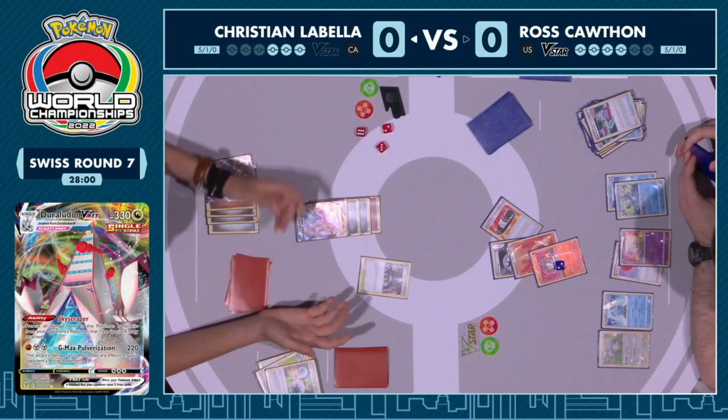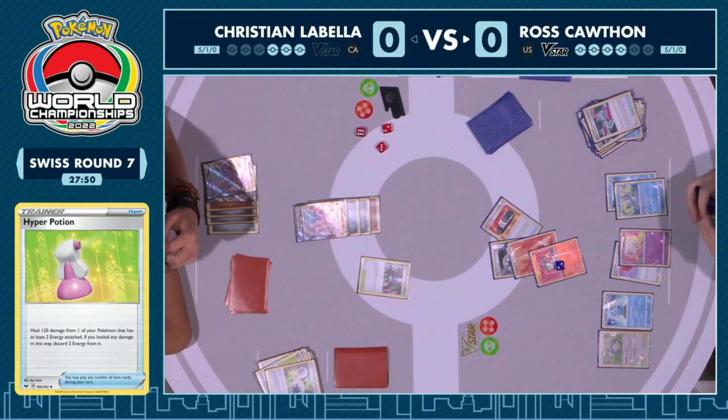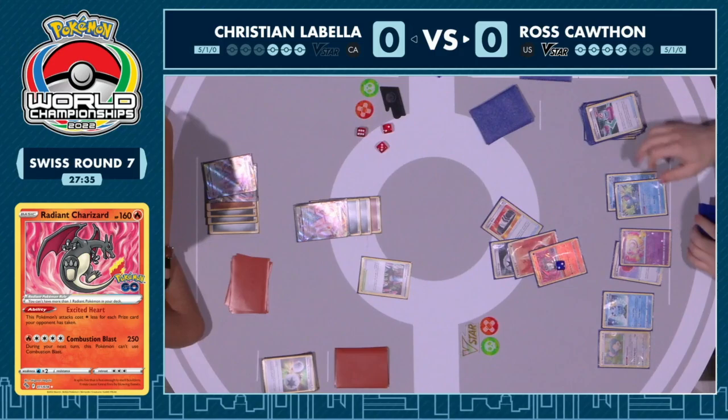Then we saw the Hyper Potion heal as well from Christian. Now Ross is... did Christian just pass? I think so, because the energy is attached. Maybe Christian is thinking, if there's no Gust in hand, let me just pass and hope — I mean, Ross is also very close to a deck out here as well. It looks pretty thin, so maybe just thinking, I can outlast you potentially, Ross.